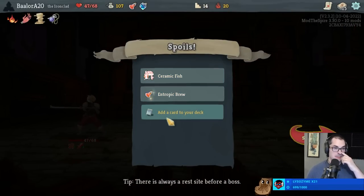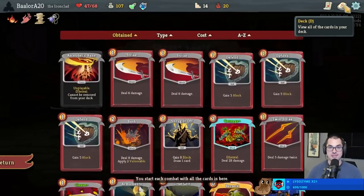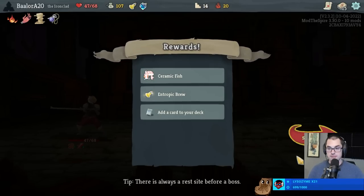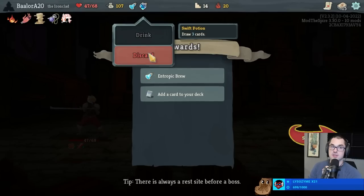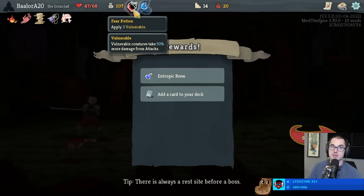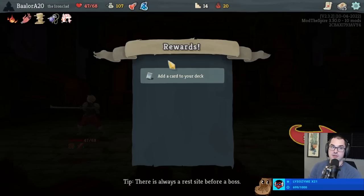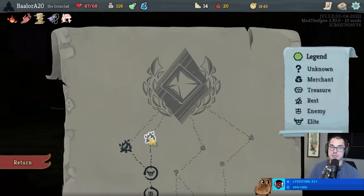Double Entropic Brew, and a Pommel Strike which does 12 damage and draws a card - that seems very, very good. So here's what I advocate for doing potion-wise in this situation: discard the Swift Potion, drink the Entropic Brew to get 2 new random potions, then choose one to keep - which is going to be the Heart of Iron. Grow the other one. Now we have Heart of Iron and Entropic Brew.